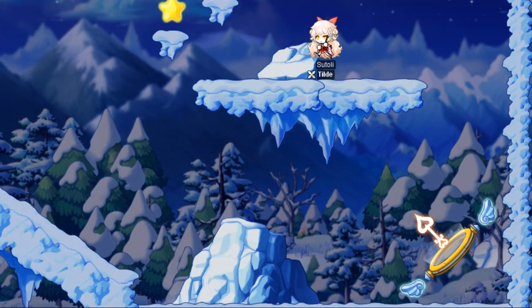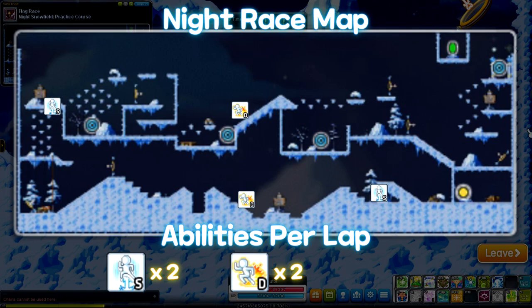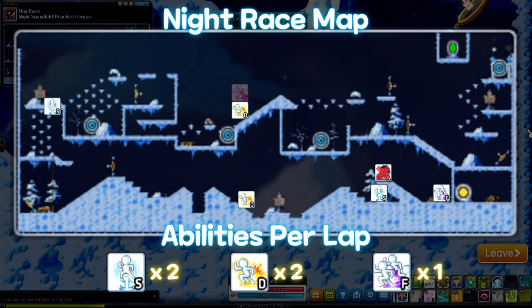Since this is a new map, let's quickly take a look at the ability layout. This map has two areas where you can use your high jump and two areas where you can use your dash. Additionally, there are two areas where you can use your rally, but for this guide I'll be using it at the start of each lap. Snowshoes are recommended toggled on for the majority of the race, but you want them toggled off for your first high jump to take advantage of momentum carrying.